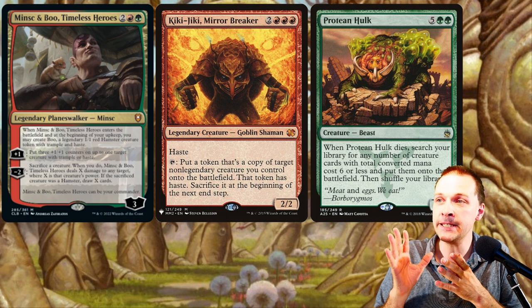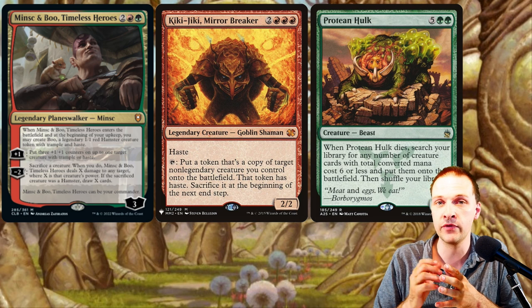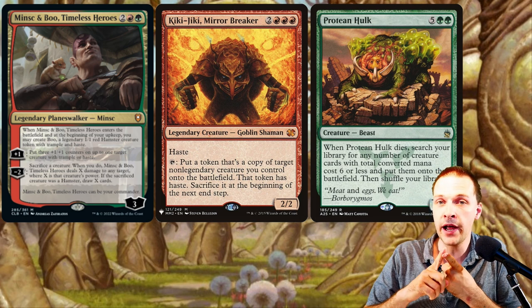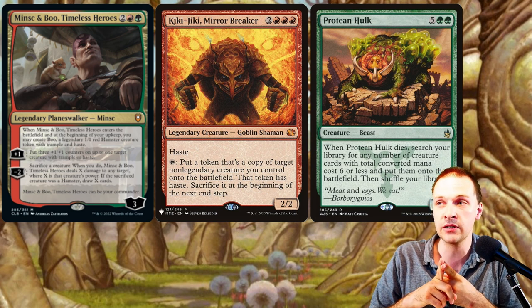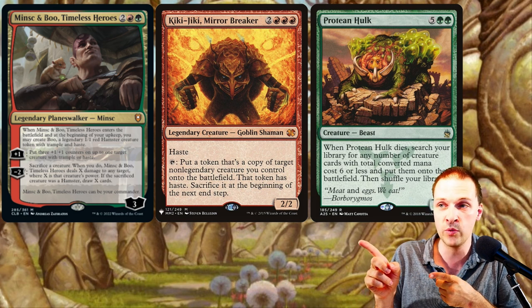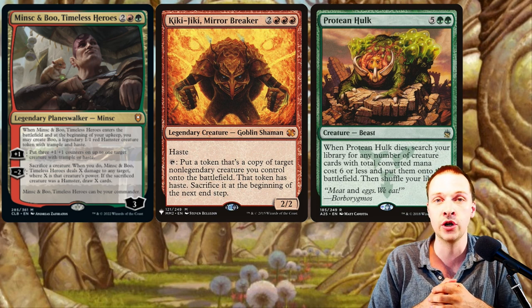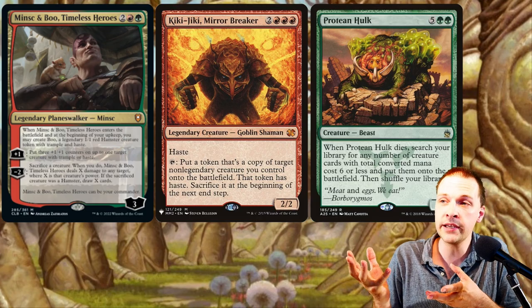In this match we're going up against Gruul Minsk, the Planeswalker version. This commander is piloted by Jason. The upside with this version — there's also a Naya version — is you have interaction, you can deal damage to things when you sacrifice something, and you get to draw cards.